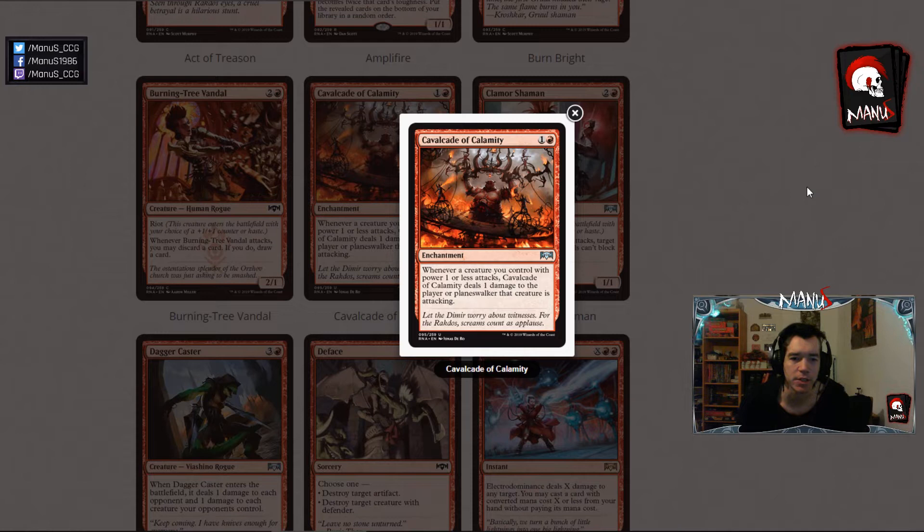Next we have Cavalcade of Calamity, a 2-mana enchantment that when a creature you control with power 1 or less attacks, deals 1 damage to the player or Planeswalker that creature is attacking. It's basically similar to a card from Ultimate Masters — a 3-mana enchantment that dealt 1 damage whenever a creature with power 2 or less attacked. So this is a worse and smaller version, making it significantly worse in Limited. Also it's an uncommon, so it lacks the same built-around potential. Power 1 or less is just very restrictive, so I doubt this will be very playable even in Limited, and in Constructed it is even worse.